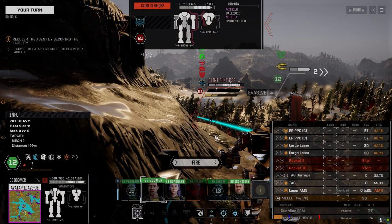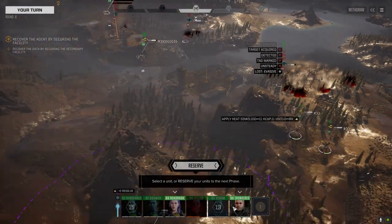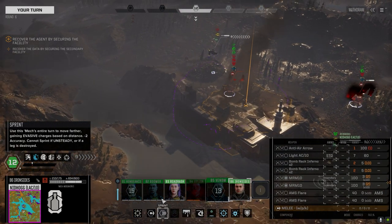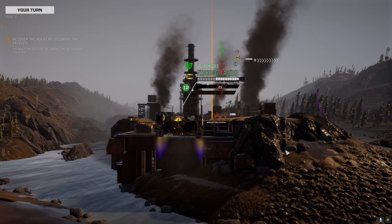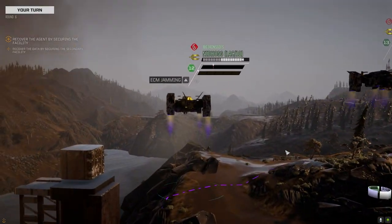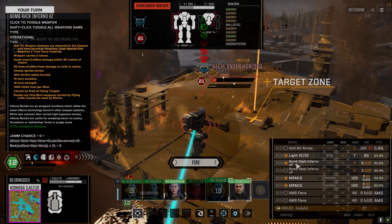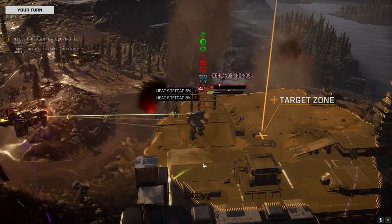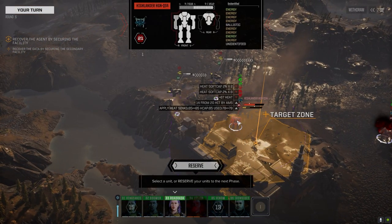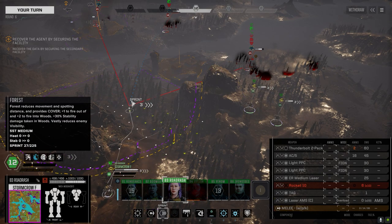I need this guy gone please. God the targeting. So you're damaged on that side, let's get you around to here. We don't have the heat to keep this guy shut down though - that's the problem. Let's go this route - that should do some good heat damage to him. AC hit, inferno bombs went off. 67 heat - is he over? He's over! Yeah, fuck you.